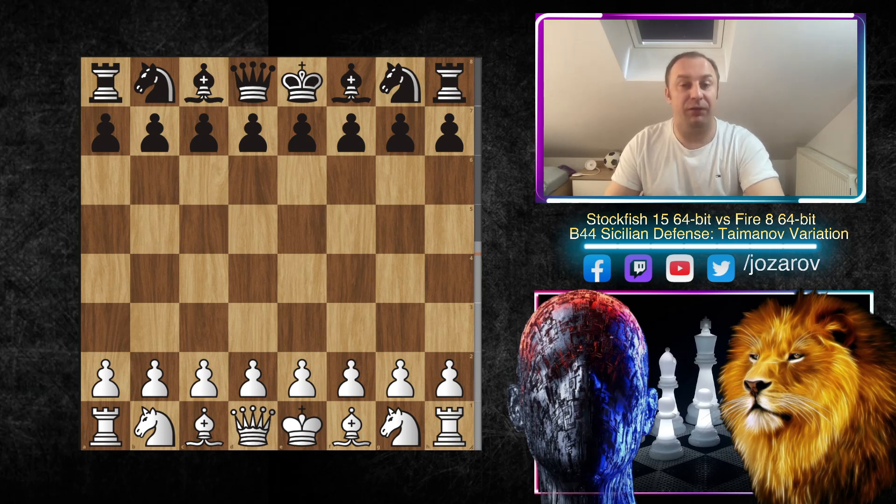This game is against another engine, Fire. It's really incredible because it will be in a playable opening. We've witnessed many times in top engine games dubious openings that are pre-arranged, but today we'll see a solid opening that the Stockfish engine will destroy in such a beautiful and sharp attacking way. It will be in the Taimanov Sicilian.